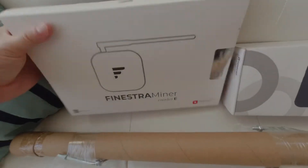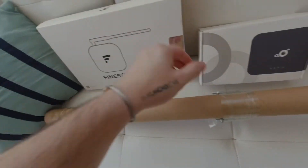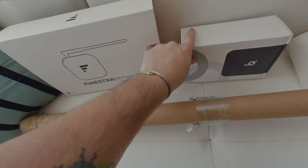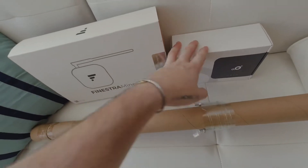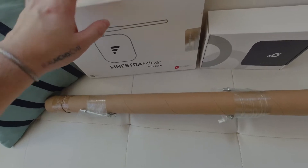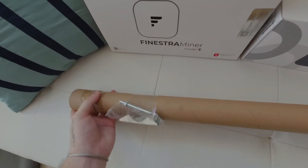You guys can see here — this is a Finestra Miner Model E, I haven't opened it yet. This one here is a Merry IoT — I ordered that one too. I've got a couple of Bobcats and two more of these on the way. This one came with the antenna. Let me do a quick unboxing and put the camera down so I can show you guys how it is.